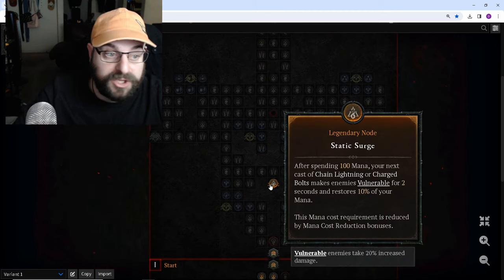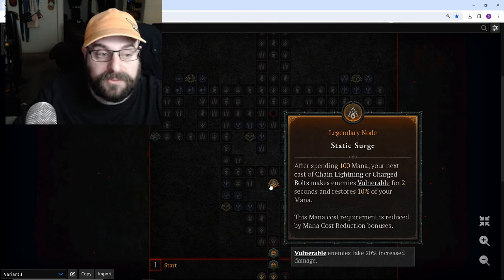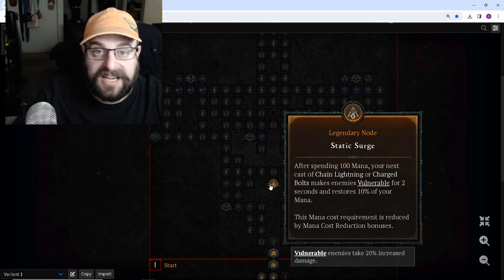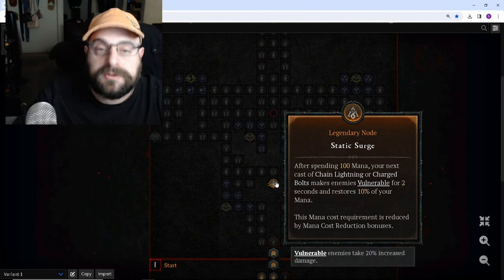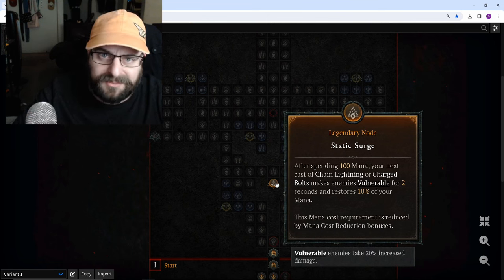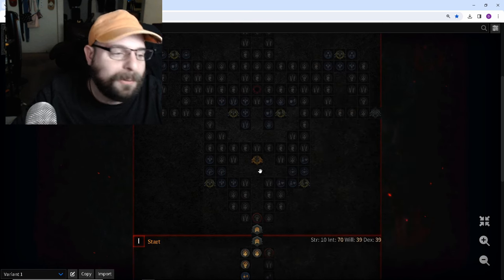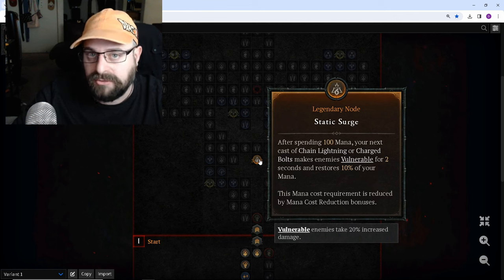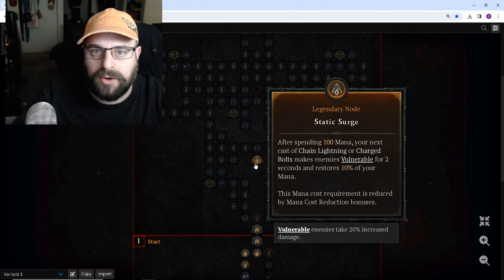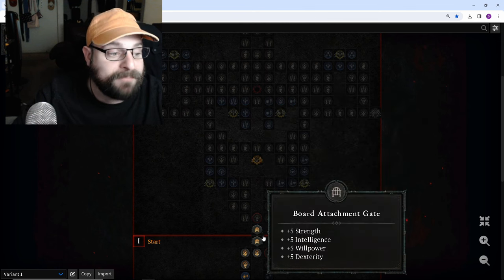If you're a lightning build, the best node for you by far is the Static Surge node. This actually got a huge change in season 3 where they took the ability away from the chain lightning enchantment to trigger your Static Surge node, which was just huge for the sorcerer — they put it down as a bug fix, which is just crazy that such a big change was considered a bug. That change made this node pretty much only available to lightning builds. And if you want to level via chain lightning, or you find a Staff of Lam early and want to do charge bolts, then Static Surge is amazing for you.